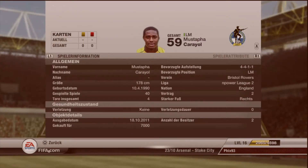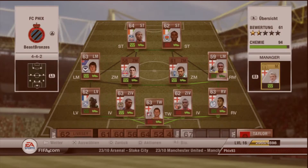Right mid — normally my left mid — Mustafa Karajol from Bristol Rovers. 7,000 coins, and he is a beast. He just feels like a bronze Messi. 4-star skiller as well.